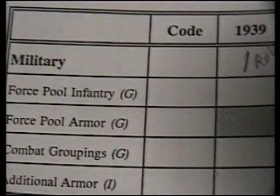So if the Axis have seven in 1939, they can put a total of four in any one of those categories. Once you're within the categories, each separate little research item you can only put three research points in total.